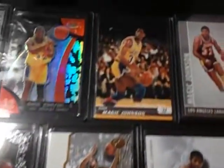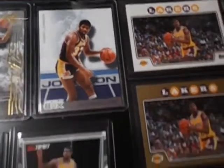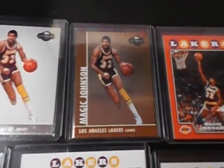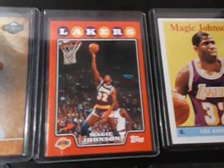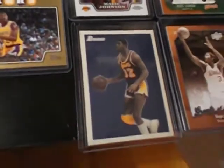Top Signature, Bowman Elevation, Stadium Club, Co-signers, Luxury Box, T-pop. That's the co-signer gold version, number 299. Topps gold version, that's the Starting Five. Topps Chrome, number 148.